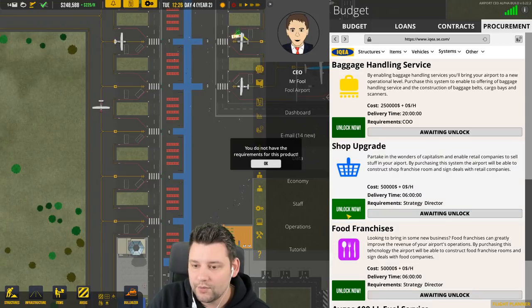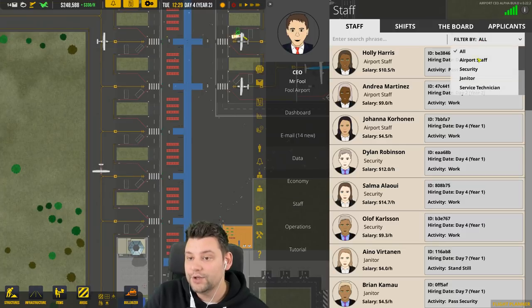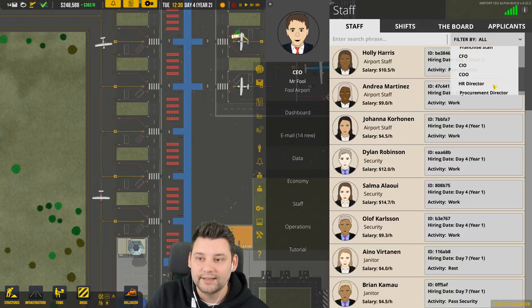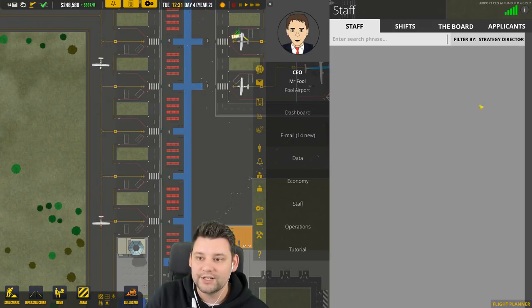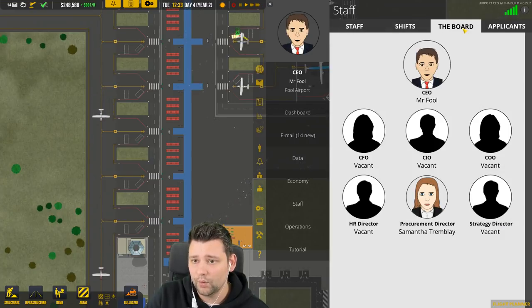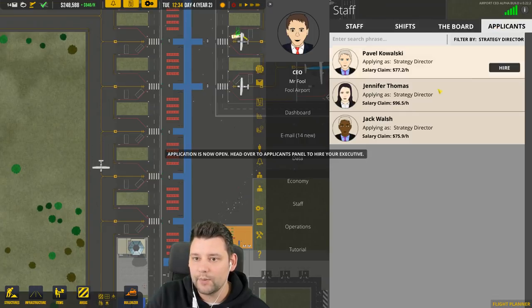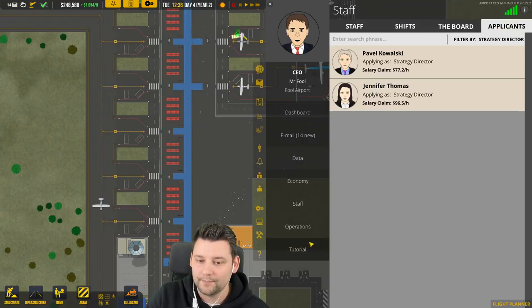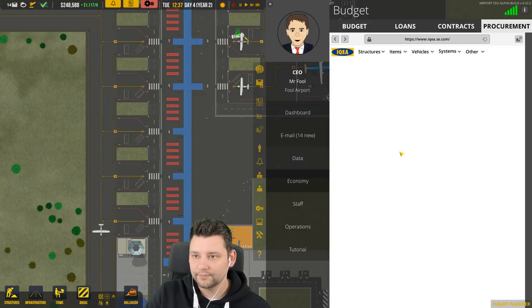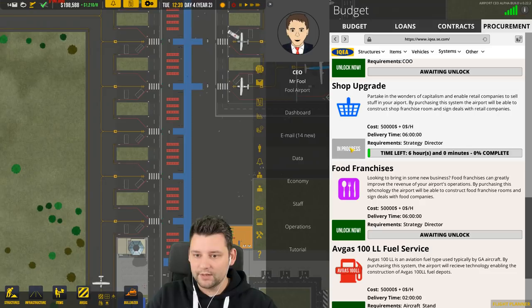Shop upgrade — boom. Oh, you don't have the requirements because you need to hire the strategy director first. Let's go to the board, open it for applicants, hire this dude here. Now let's go to economy and unlock the shop upgrade — boom! We've got six hours for that to complete.